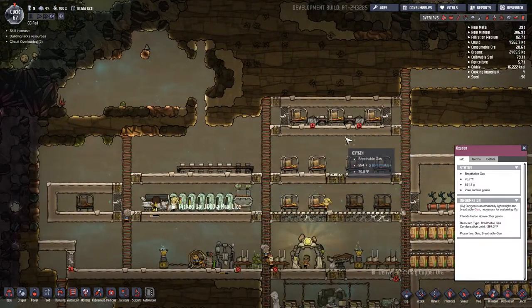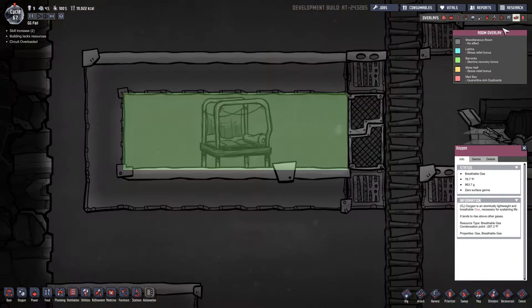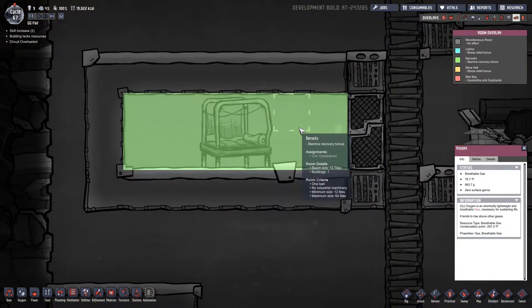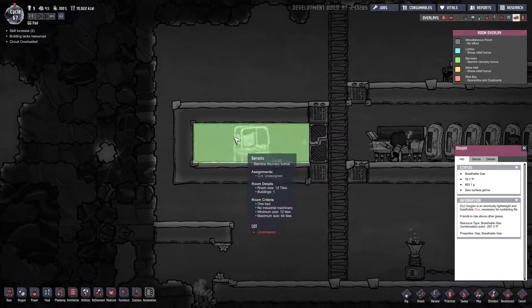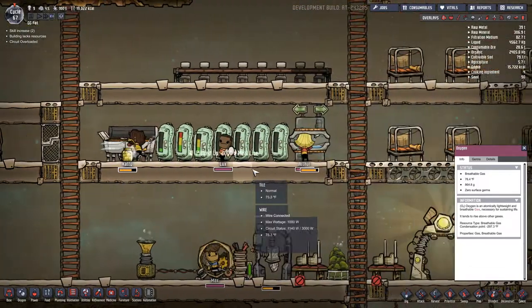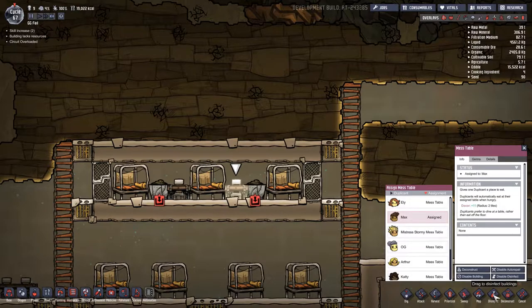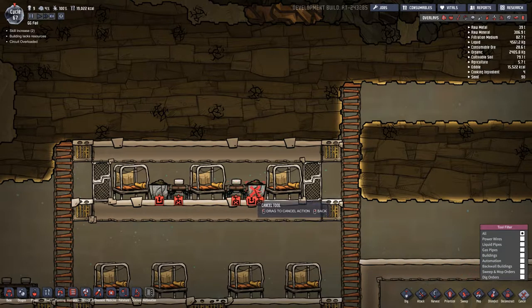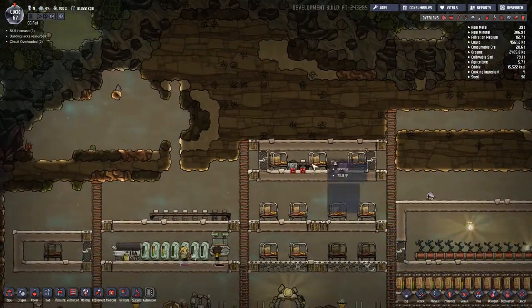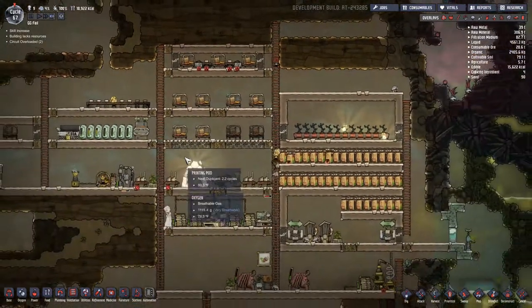I actually finally got the barracks working. I don't know — it's 12 blocks inside so it needs to be this big. This is 12 blocks inside, so I'm wondering now if I get rid of these, will that turn into the new barracks and I could just have that as the barracks?